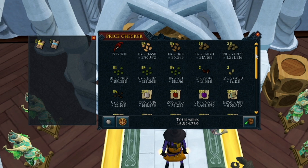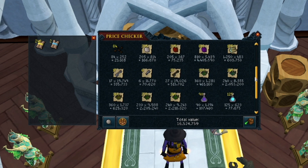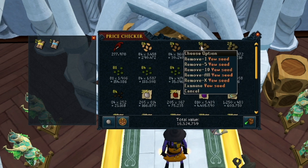Here's the total loot after 250 keys. We did end up pulling one dragon hatchet, no dragonstone armor unfortunately, and no onyxes either. We did end up with 27 sinister keys, and overall it's pretty good herbs and seeds. If you're an ironman, this is just insane for you.